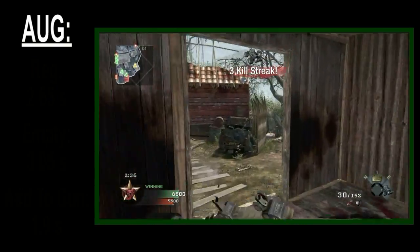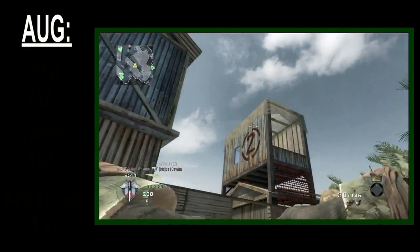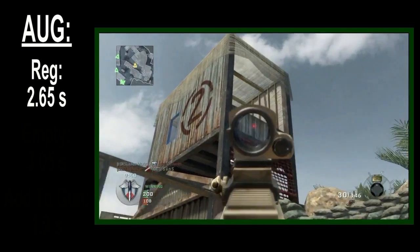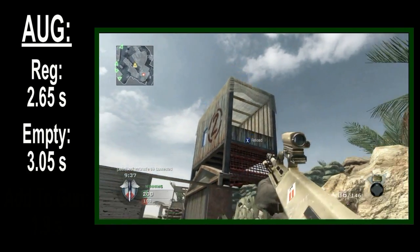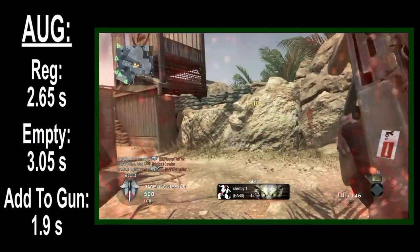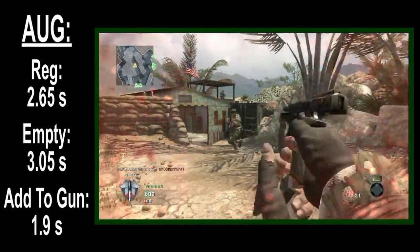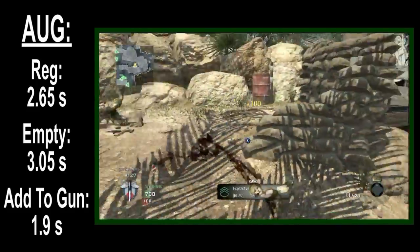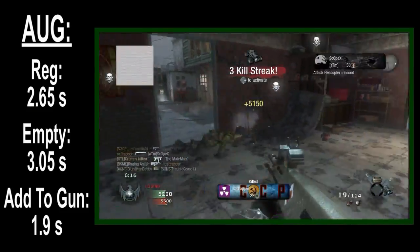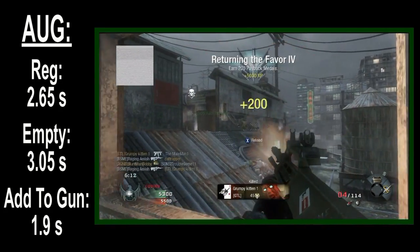The reload times are kind of the same story of redundancy, but not really. The high fire rate does make things a bit more interesting. The magazine reloads in 2.65 seconds by default, or 3.05 seconds if it is empty. In each case, the magazine enters the gun at the 1.9 second mark. These reload times are typical for an assault rifle, but since the AUG depletes its mag so quickly, you'll have to reload frequently. This doesn't make Sleight of Hand mandatory, but does mean you should consider including a way to compensate for this weakness.